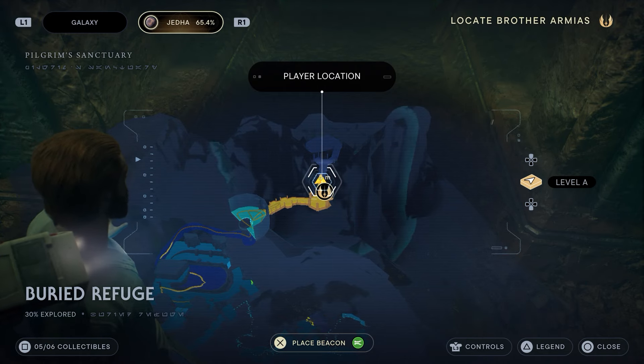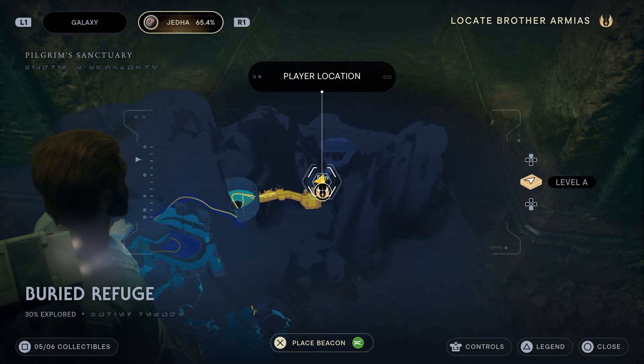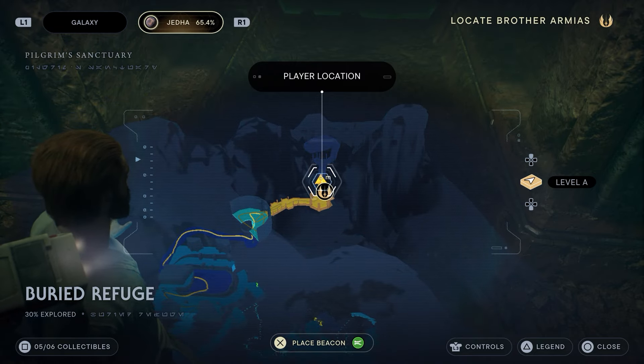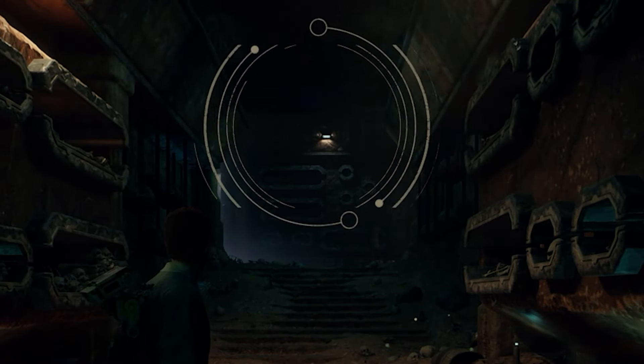As you follow the story in Jedha, when you are looking for Brother Armeas, you will get a special device off of one of your allies which will allow you to pass through these force fields if you use the dash. On PlayStation it's Circle — basically you just dash through it and it acts as a protective device so you don't get hurt by the shields.